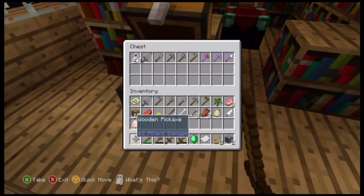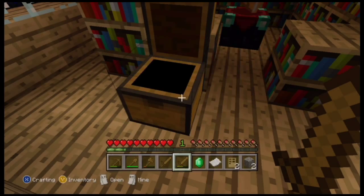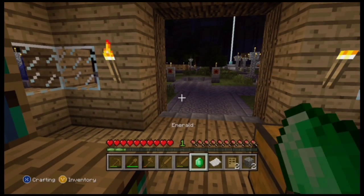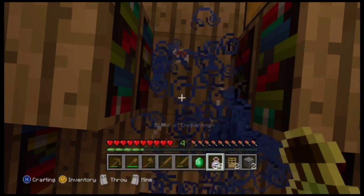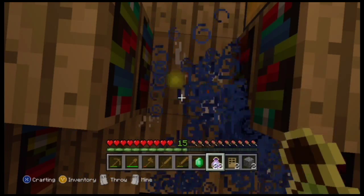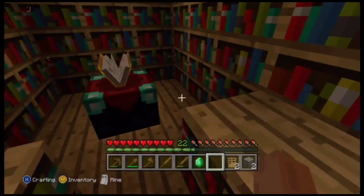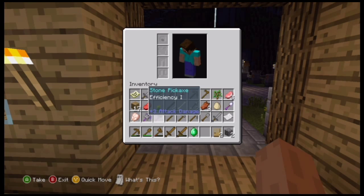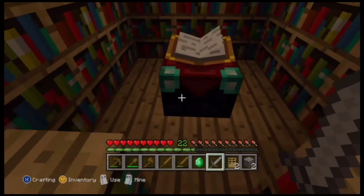All right, a library! Leave the feather there, okay. Let's see, now where's that bottle of enchanting? This is all I gotta do — get a stack, just level up like this. There we go. I actually remember doing that on creative, and I definitely have to say, even though it was on creative, I was able to do a very good ton of things.